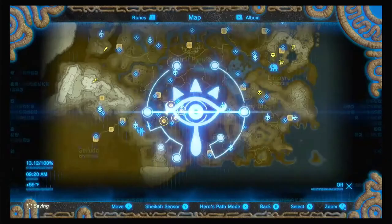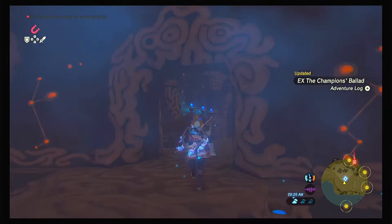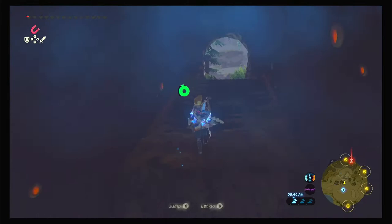One-hit obliterator. Alright, so we have our locations. I like to start here and work my way around that way. Let's go ahead and make our way there, and be careful on your way — it will not take anything to make you die. Falling, getting hit by anything.